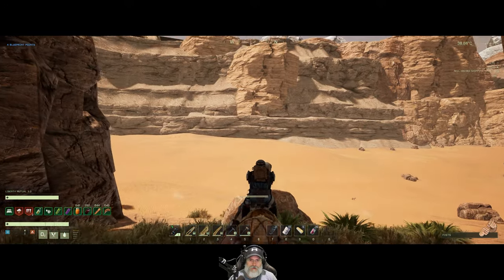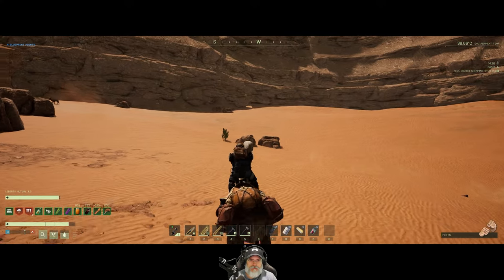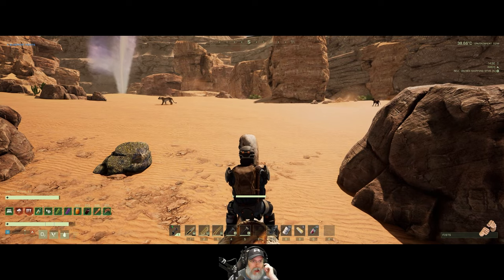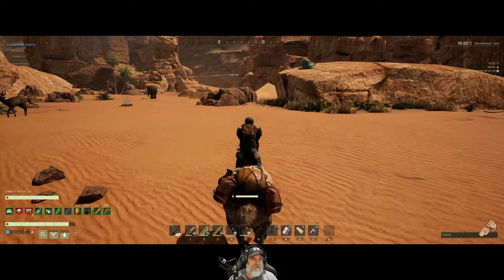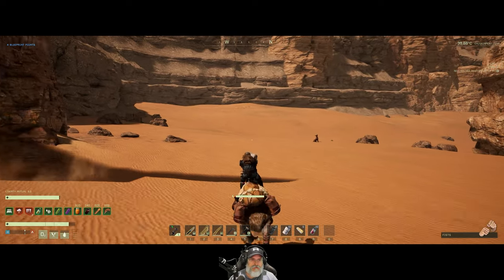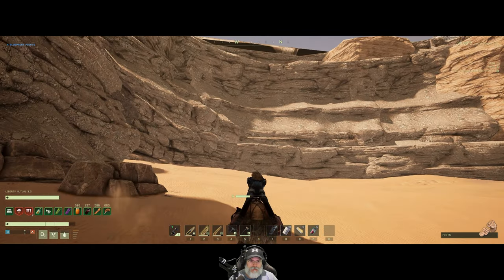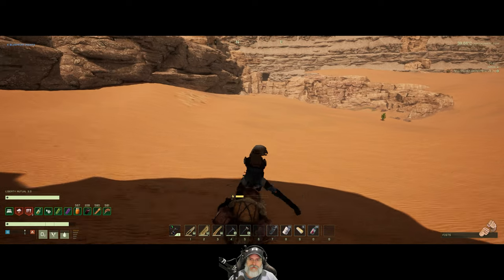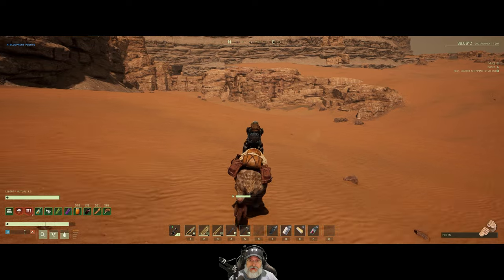Copper, probably. Oh there's a geyser — that's good to know, that's the first one we've seen here in the desert. What time is it? It's 2:30. We've got a little bit of daylight left. We're now at the extreme southern end of this desert biome. And that big hole in front of us is the big cave that leads back into the forest.